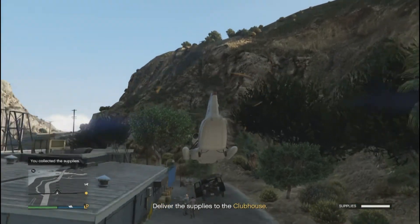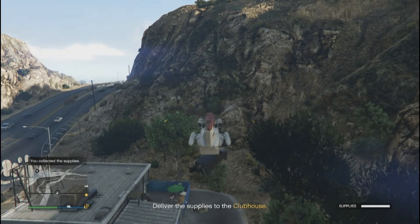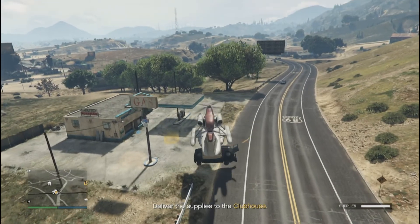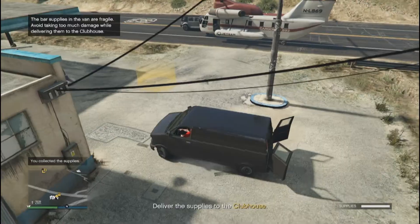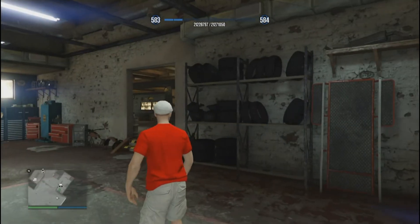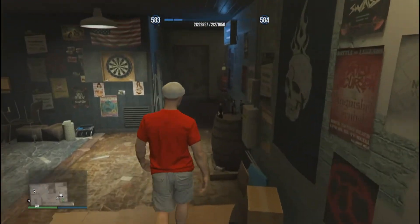You can, however, pick the van up with a cargo bob. It does struggle a bit to lift it so you can't get very high, but because you're not in the van, it doesn't seem to spawn enemies. If it does, try to fly over mountains or water and other places they can't drive. Once you're at the clubhouse, carefully set the van down in an open area, land the cargo bob, and drive the van into the circle. After all that, you get $10,000 for doing the mission and $5,000 every in-game day or 48 minutes in real life — the same amount you get from an arcade for doing absolutely nothing. And I don't know how long supplies last because it doesn't tell you how many you have, so I probably won't be doing very many of these.